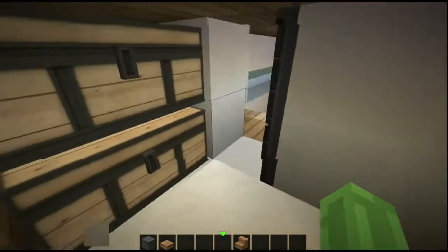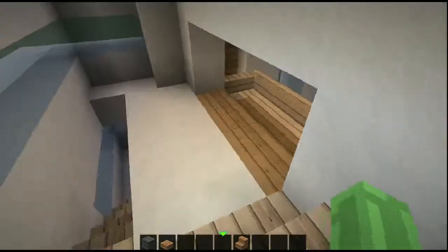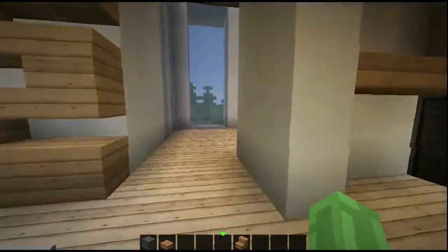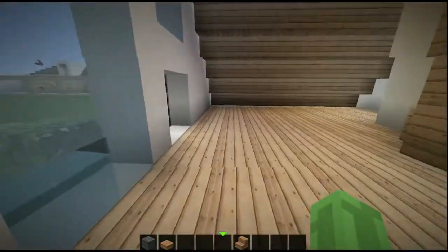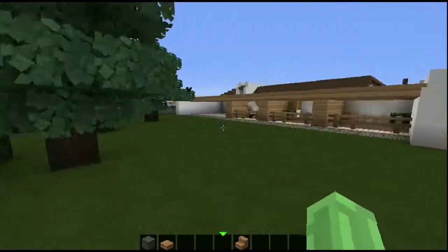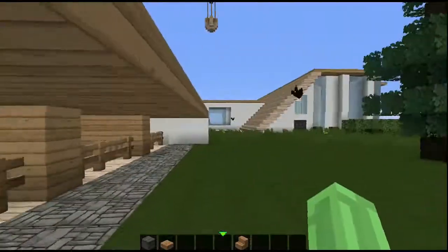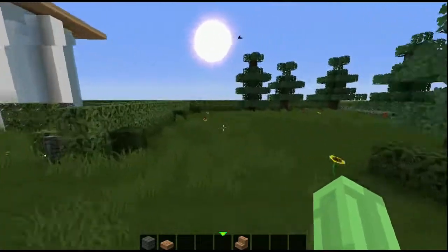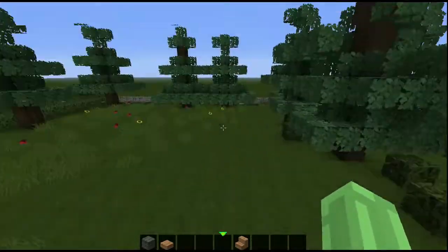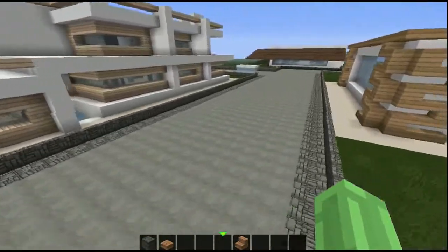Pretty much everything has been disappearing since I updated the world. This is the back garden area — it's quite a big garden. Here are the stables with some horses, though some horses have disappeared. It's not totally finished yet, but I'll get the garden sorted out. There was also colored glass hanging off it like decorations, but that disappeared because there isn't any colored glass in 1.6.2.